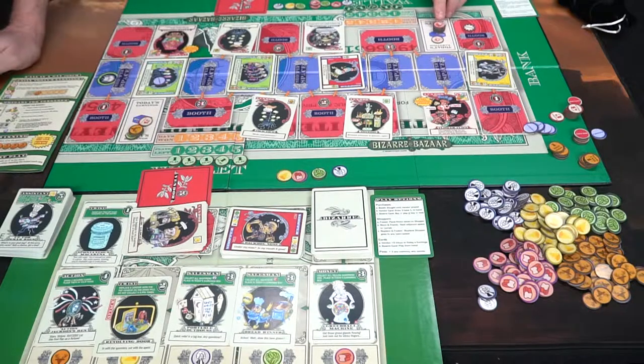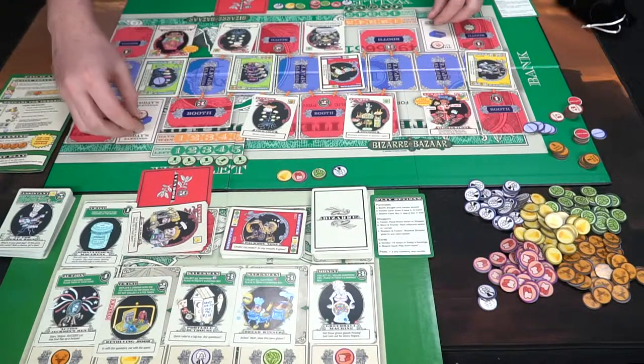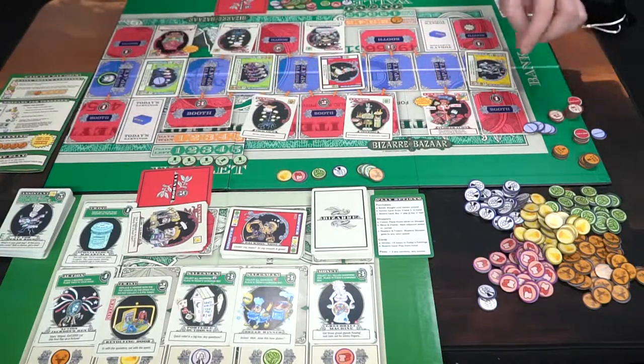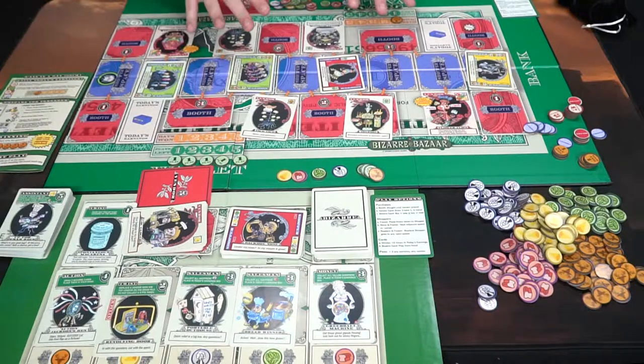Each of these little tokens is worth one, and these larger tokens are worth either five or three points. Adding it all together: one, two, three, four, five, six, seven plus five is twelve. The other player has five plus four which is nine. That means the first player wins the day and places one of the day win tokens in his area, takes all his resources and puts them in his wallet. Then the next round begins: you take the five-point markers off, remove any frozen tokens, move the start player token to the next player, and continue playing.